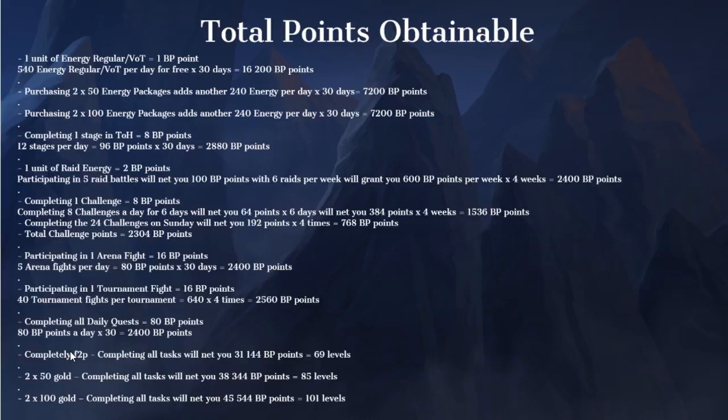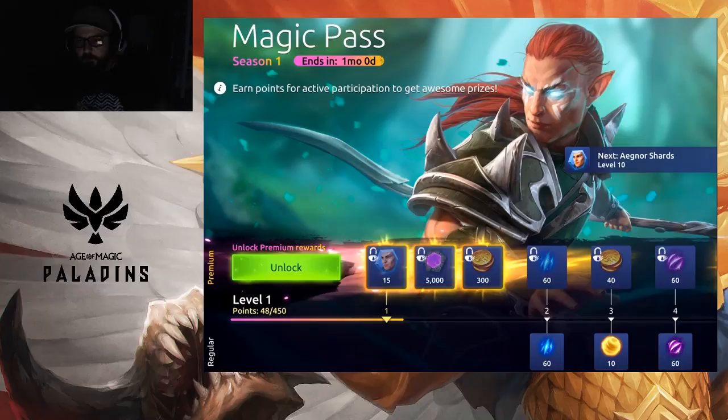So if you go completely free to play buying no energy whatsoever, you're going to get 31,144 battle points, getting you to level 69 in the battle pass. The two times 50 gold refreshes completing all tasks will get you 38,344 battle points, getting you to level 85. And the two times 100 gold refreshes on top of the 50s, completing all tasks, will get you 45,544 battle points getting you 101 levels. So even buying all four refreshes a day is not going to get you to the end of the battle pass — but that's not super important, and you'll see why in a moment.